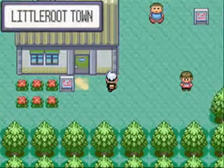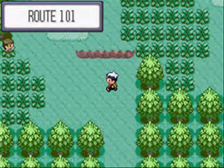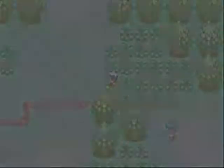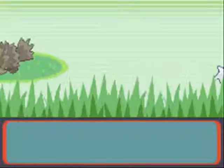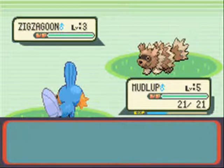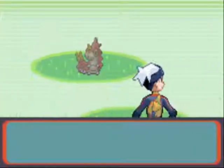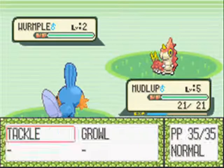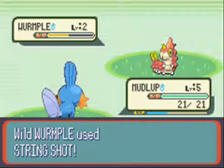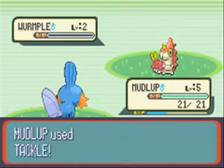To continue on with my Nuzlocke rules: first encounter is what you use. I don't use the Dupes clause. The reasoning behind that is I've seen it be such an annoyance when watching Nuzlockes. Basically, you see a Zigzagoon and catch it — then later you run into another Zigzagoon. People say 'why would I want two Zigzagoons?' Well, the reason is in case the first one dies — it also adds difficulty to the game, which is the point of a Nuzlocke.